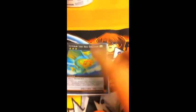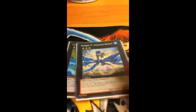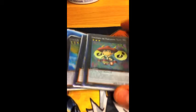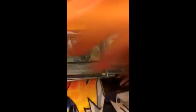Onto the extra deck — Rank 3s. Leviair the Sea Dragon is really good in the deck because you do banish, and once you banish you can get them back really easily. Leviathan Dragon, because he's a beater. Temtempo — it prevents your opponent from overlaying until they can get rid of him, so it stops play sometimes. And if they have an Xyz monster out, you can detach the material away and gain 500.